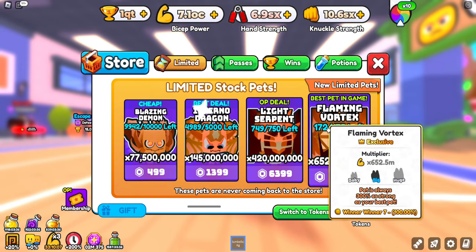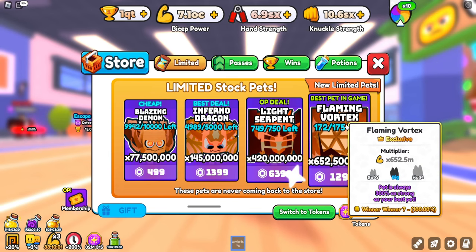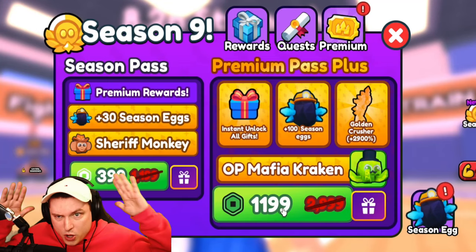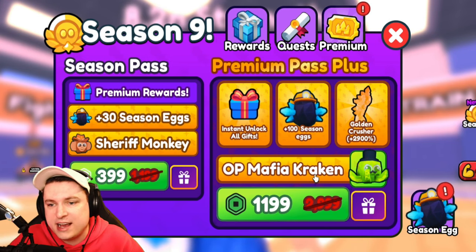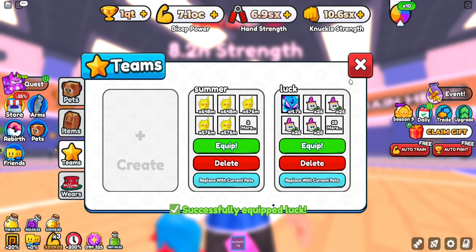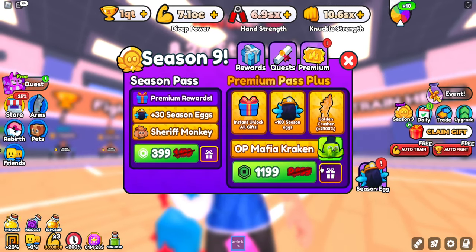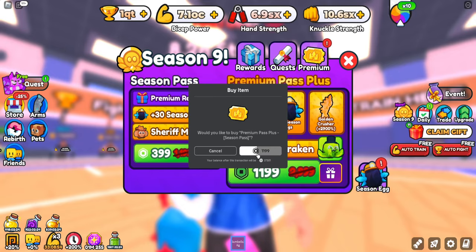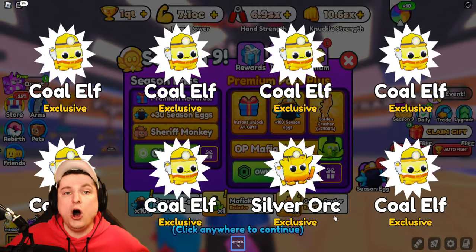Looking at the limited stock pets, the best ones are 300 — actually really strong. We're going to get the premium pass plus, which instantly unlocks everything, gets 100 season eggs, and some extra pets. We'll equip our luck team before getting started because I always want the best luck possible. Let's go ahead and get the premium pass bundle — success!